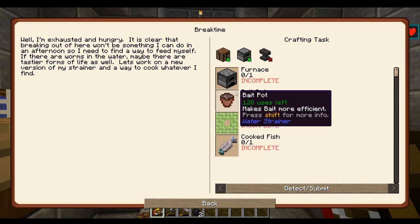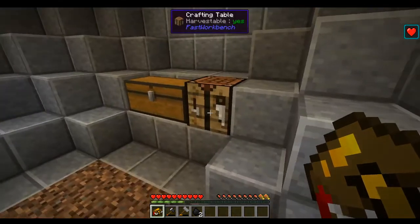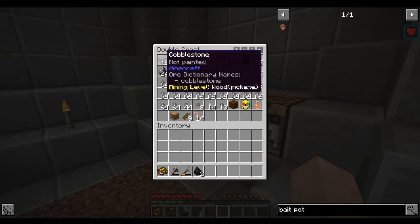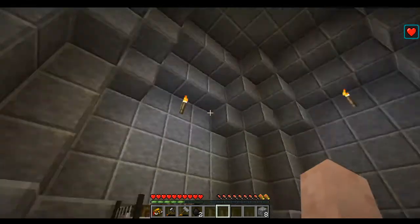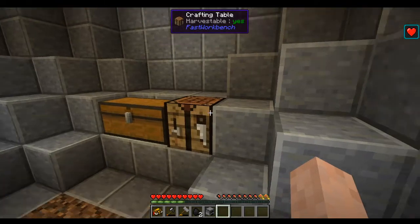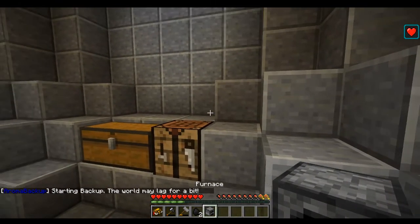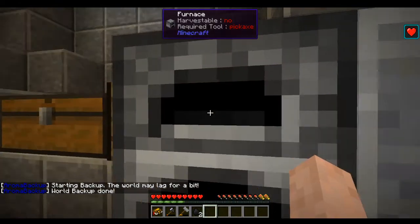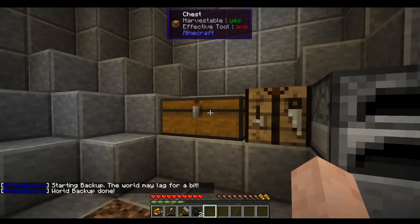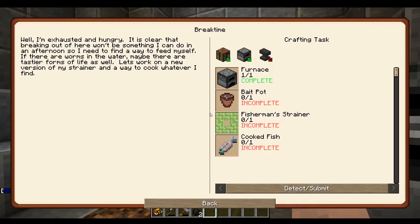We're gonna get some fisherman strainers and a furnace first - the furnace is the number one key here. Look at all the stone pebbles I got - basically all from just the stone. Let's see if it's the same crafting recipe - and it is! Let's go ahead and throw this furnace down.